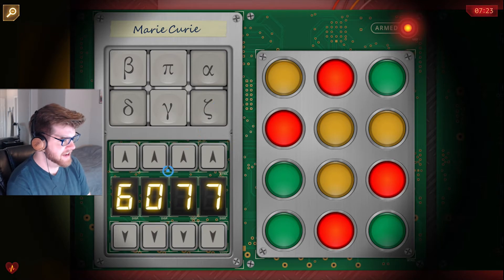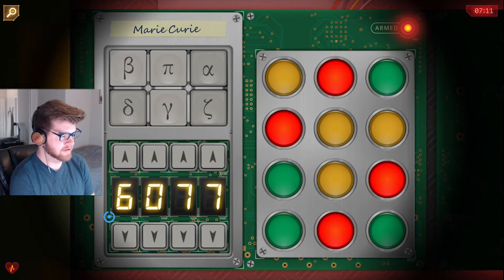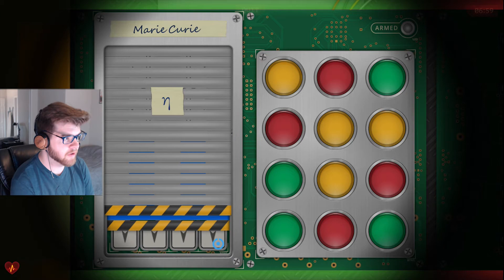Now it's a four-digit code — it says 6077 and I can go up and down on each number. The correct code is the date of the scientist's death — that was Marie Curie. Yeah, Marie Curie — she died in 1934. 1934. Oh, the music just started up. Disarmed! Okay, first section disarmed. Just one section? Yeah.